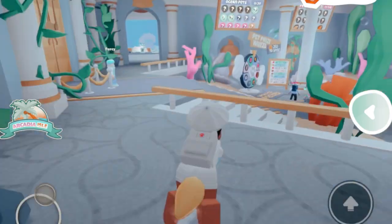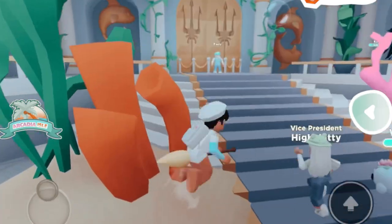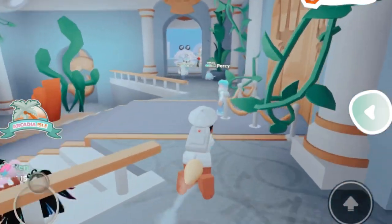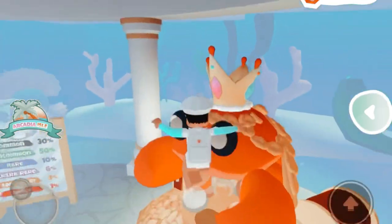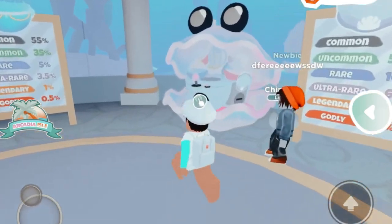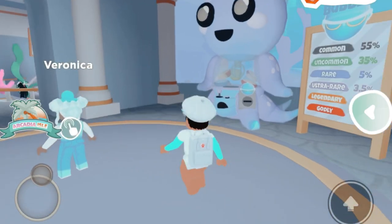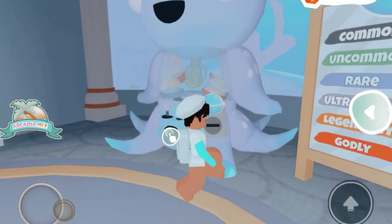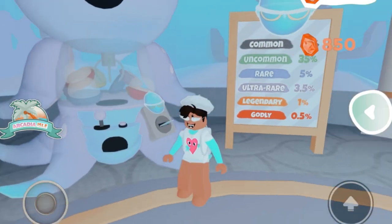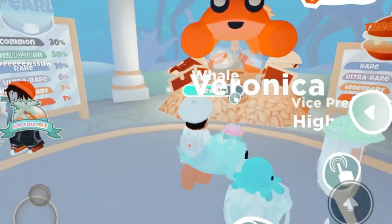Anyways, let's go ahead to Acadia Isle. Let's check around and down here — it's kind of like the other pet shop. How much is this one? 1700? Dang, that's a lot. This one is 850, I feel like this is the cheapest one. Okay, let's buy this one.